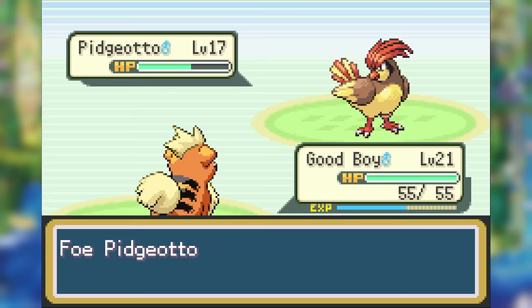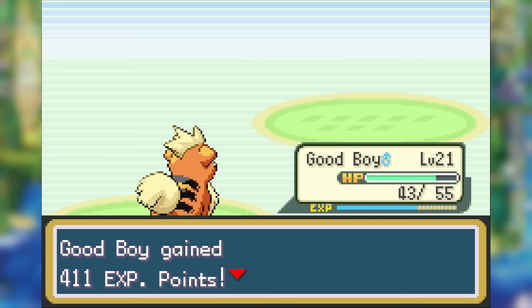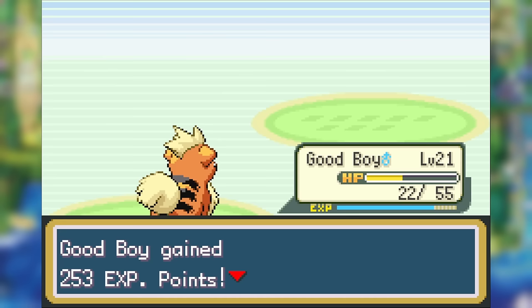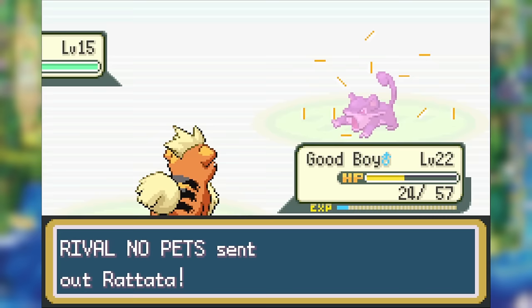Our rival No Pets leads off with Pidgeotto as I start whittling him down with Bite. While it does take three hits to knock it out, thanks to Intimidate we don't take a ton of damage before he goes down. Next in is his Squirtle — Bite looks to be about a three-hit KO, as our first one gets the flinch. After our second Bite, we get hit with a Water Gun doing a good chunk of HP. Squirtle ends up living the third Bite, but another flinch gets us past it. Not against Abra though, as Bite simply one-shots it. Last in is his Rattata, and while Quick Attack gets us into the red, we're just barely able to knock it out and defeat our rival on the very first attempt.